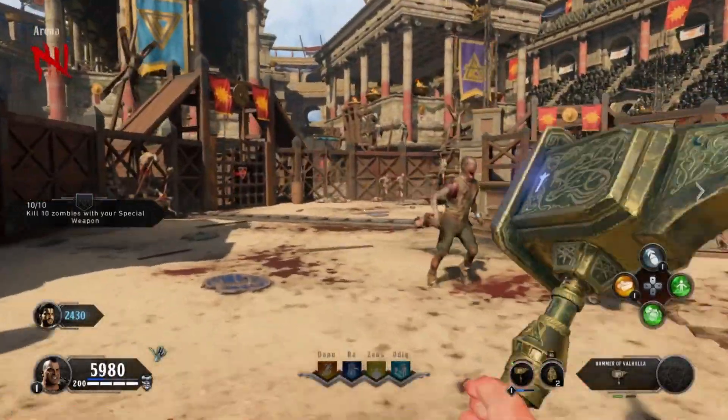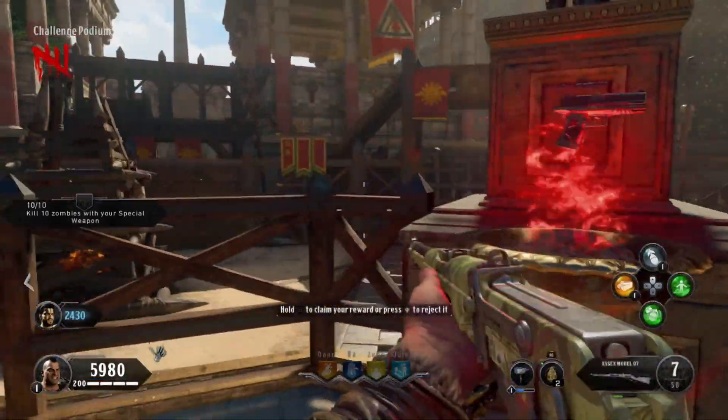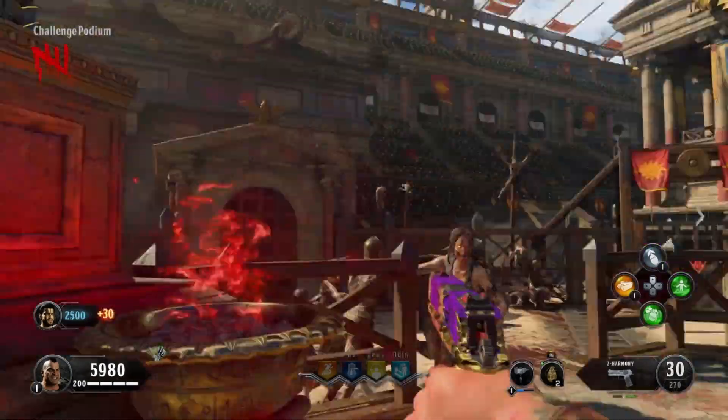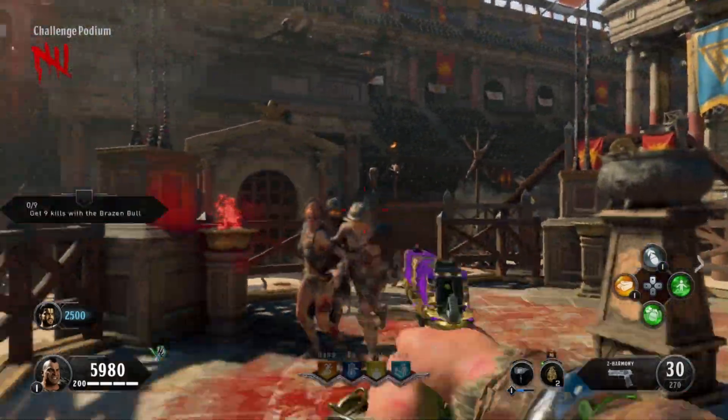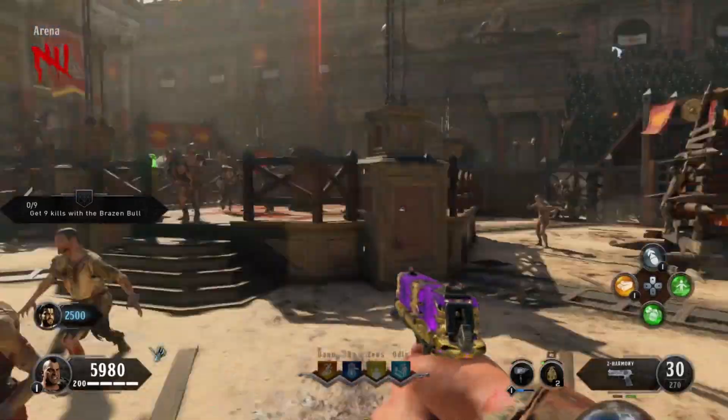Now that you've gotten all the kills with your special weapon, head back into the center stage area. This time your reward will be more worthy — it's a pack punch pistol. It's fully automatic and does a crazy amount of damage that is worthwhile for quite a few rounds, and it will be a huge help for the next part of this tutorial.